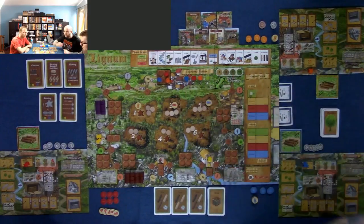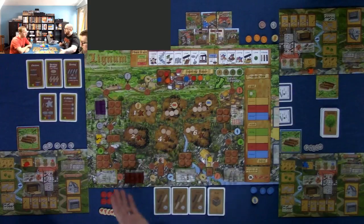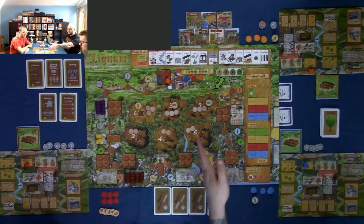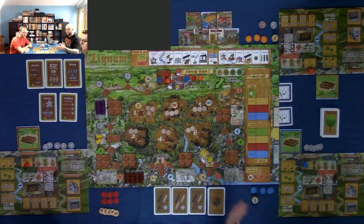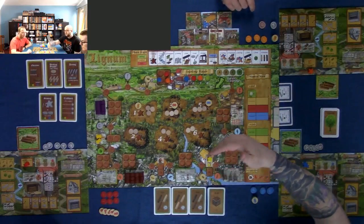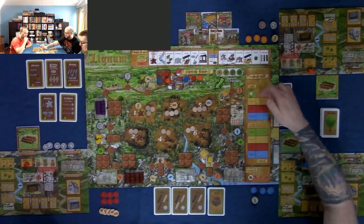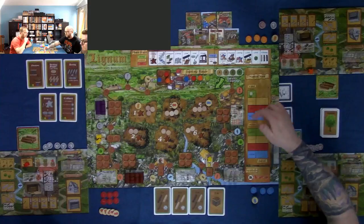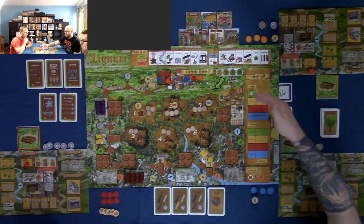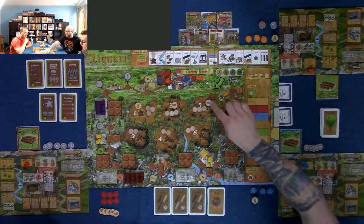I find it's easiest to teach the game by starting with what you're doing at the end of the round, because if I talk about what we're picking up first you'll wonder why you'd want it. At the end of spring, summer, and fall — we do that three times — then there's a winter phase, and then we repeat for the second year.